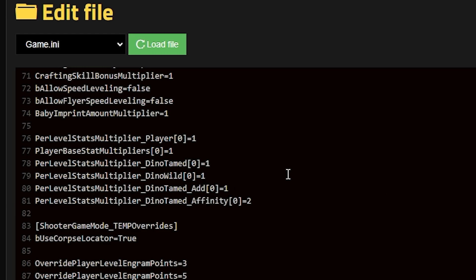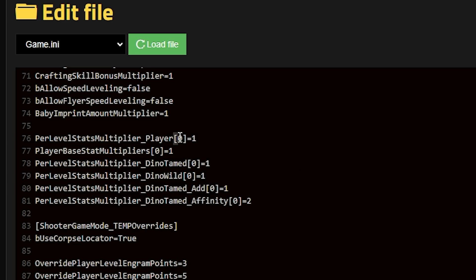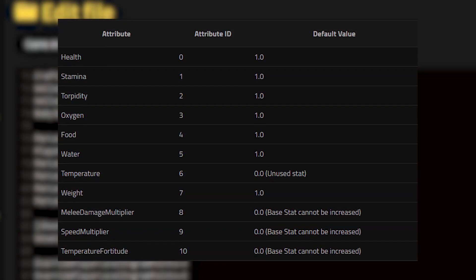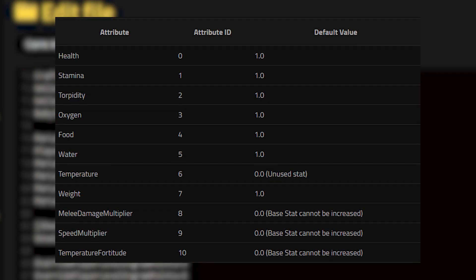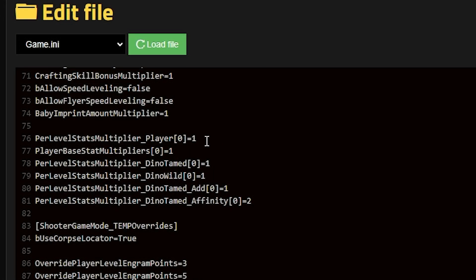There are six levels in total that you can change, but in reality you're probably not going to be using all six unless you want to — which is totally fine. Let's look at the code and understand how it works. Each line of code features an attribute ID in brackets, with the number zero as the default example. Using a chart as a guide for base level player stats, zero is attributed to health, one is attributed to stamina, and so forth. The default value for most of these is one.